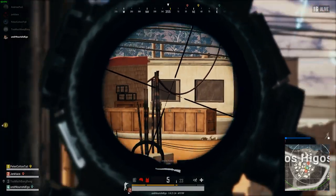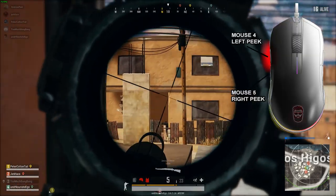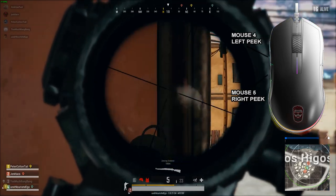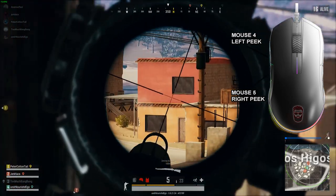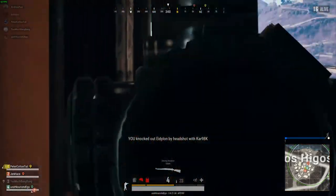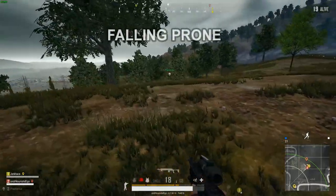This is obviously personal preference, but I have bound my peek left and right to mouse buttons 4 and 5, as I find it much more intuitive than Q and E. I like being able to keep my fingers firmly planted on strafe left and right while controlling my peek without any weird dexterous finger bending. Give it a try and let me know what you think.